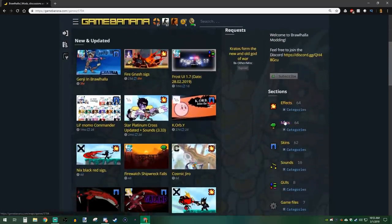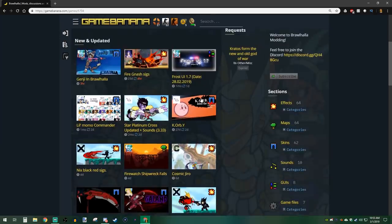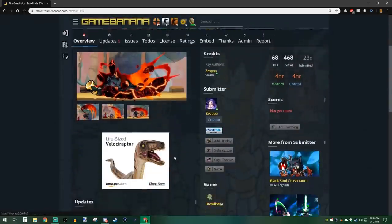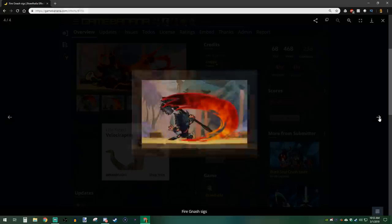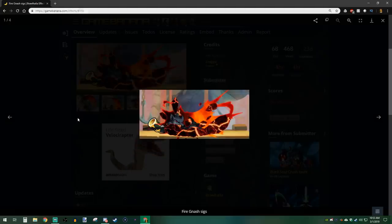There are effects mods, maps, skins, sounds, and graphical user interface mods. Once you find a mod you like — let's say we want to get this Nash Fire Sigs mod — this one actually looks pretty sick. It makes his graphics red when he's swinging and whatnot. That looks awesome.